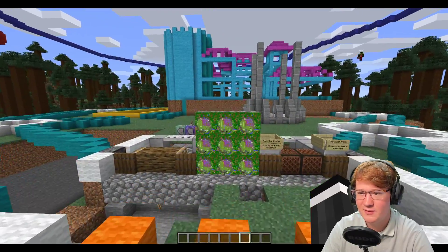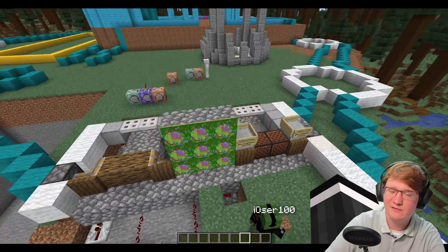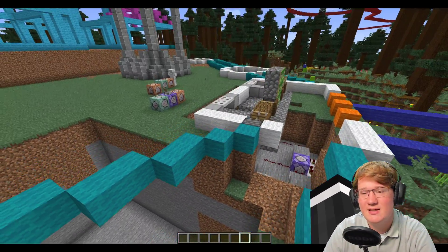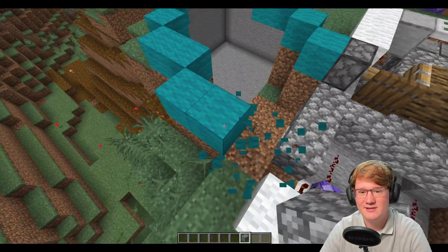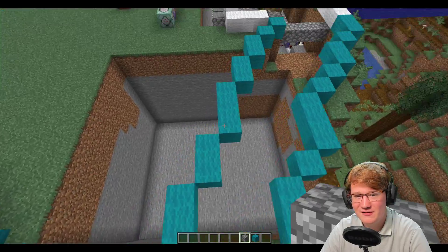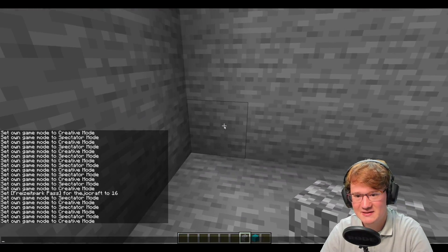Janus, was meinst du? So hier am Eingang, da läuft man drauf zu und dann ist hier der Eingang, man geht durch, zack, ist man drin. Wir müssen jetzt uns mal kurz Gedanken zum Kerker machen. Das heißt, wir müssen den Janus mehr oder minder dazu zwingen, sich einmal Gedanken zu seinem Burgwall-Design zu machen. Ich will einen kleinen Kerker haben. Was brauchst du denn, damit du jetzt den hier reinsetzen kannst? Ich brauche einen Raum.